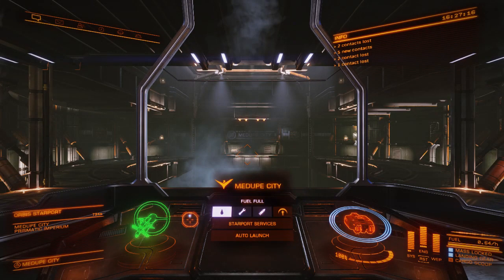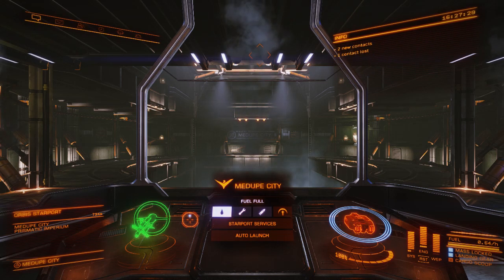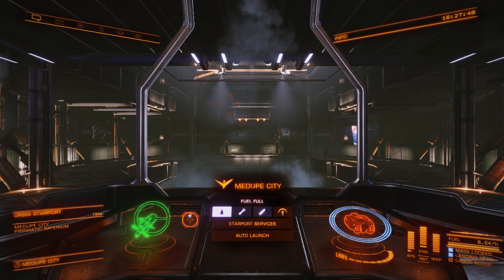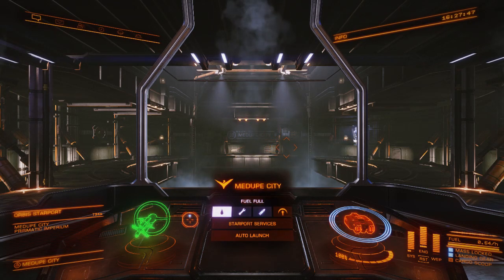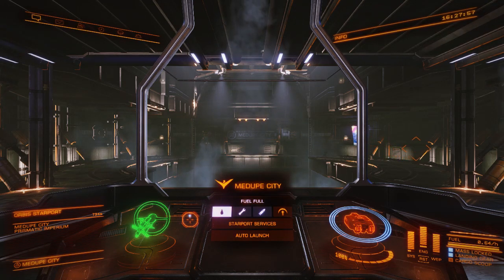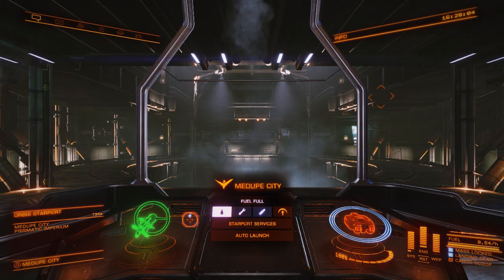So what the galactic powers are is basically governments throughout the star systems that you can align yourself with in order to advance their agendas, and also help them expand or control their specific star systems. This actually affects everyone in the game because if you help expand to a new area, that actually at the weekly update - it's between Wednesday and Thursday - it will adjust the actual galactic power play map so the factions will move and whatnot. It's really cool if you're into that kind of immersive gameplay.